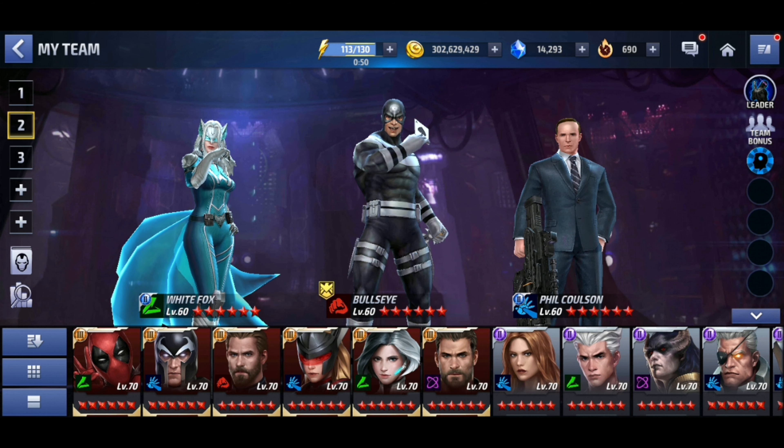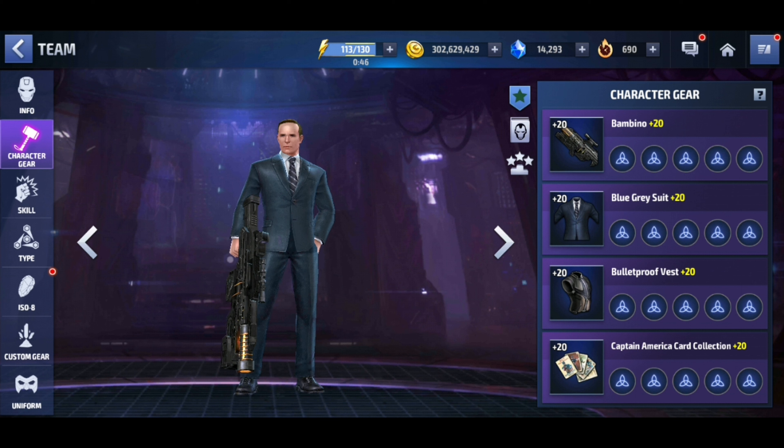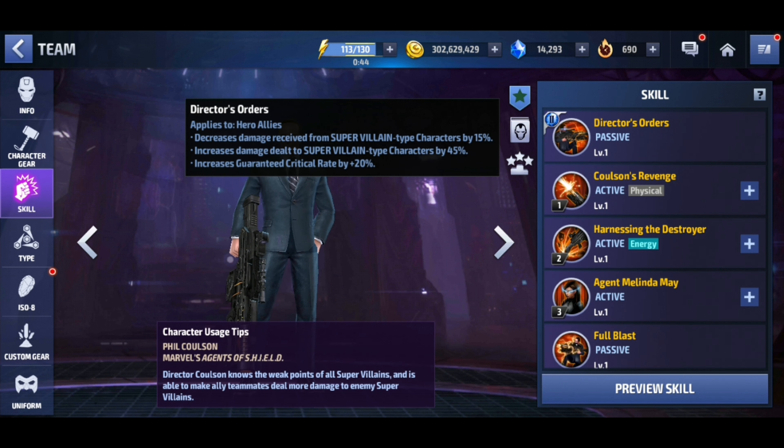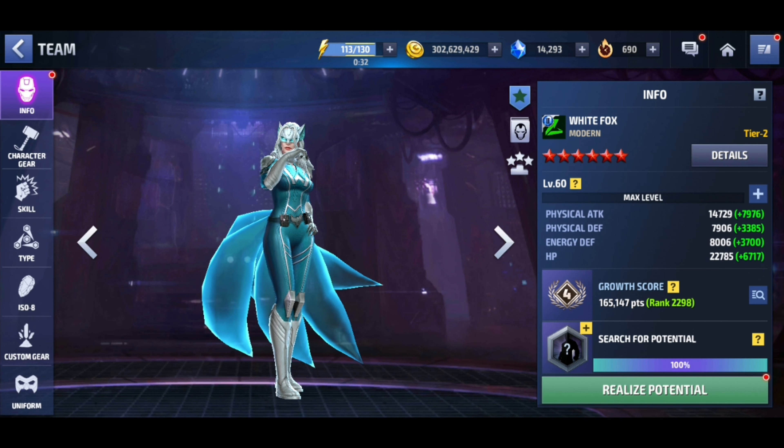This is the team we're running against Corvus. We're going to use Coulson for his tier 2 passive which increases damage dealt to supervillains by 45% and increases guaranteed critical rate by 20%. We're also going to use Bullseye for his ignore dodge leadership, and then White Fox.